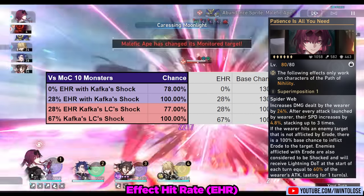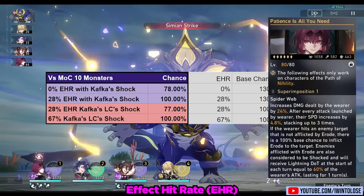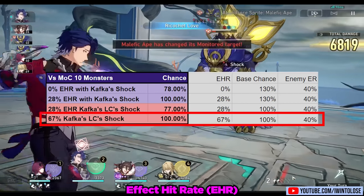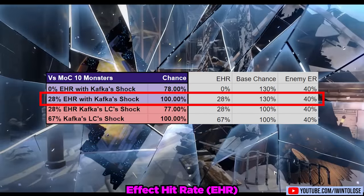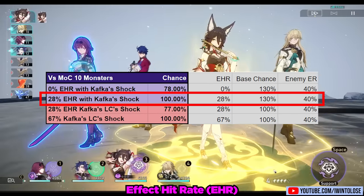Her signature light cone also has its own shock, albeit a much smaller one, with a 100% base chance to apply. If you want this to have a 100% application rate, you'll need a much higher 67% effect hit rate. Personally I recommend just going for the 28% for Kafka's ultimate shock, as the light cone's shock is mainly a bonus and not a necessity. 28% is reasonable to achieve through substats alone.